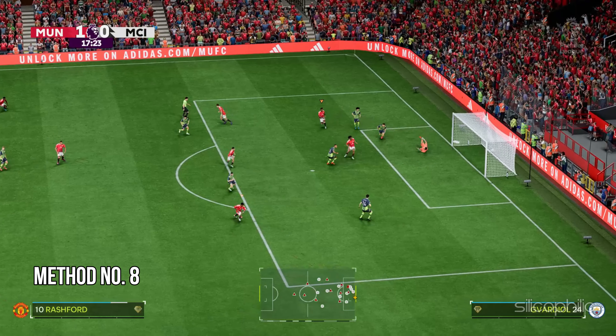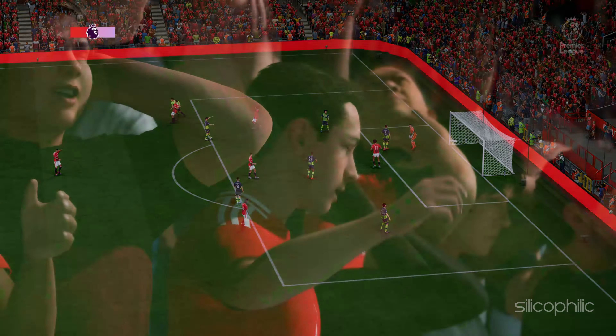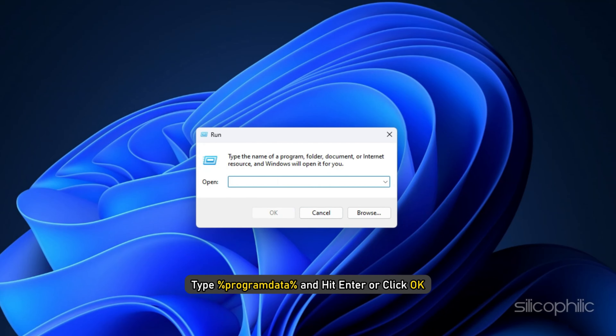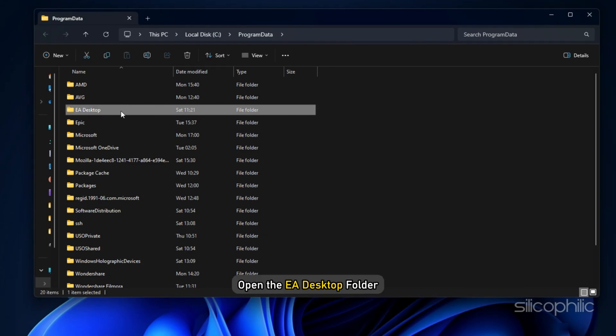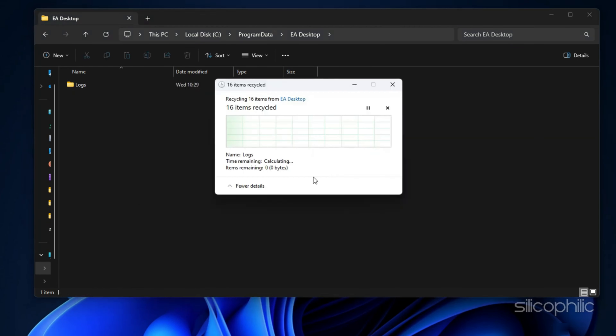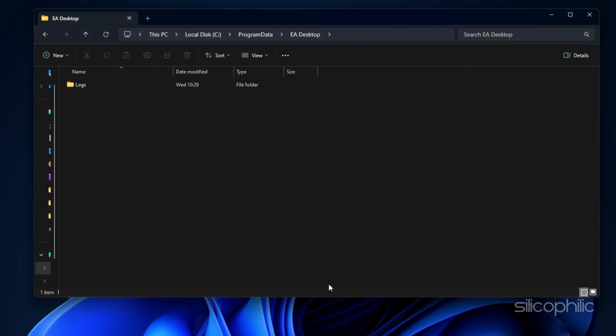Method 8: Delete program data. You can delete all game saves and start afresh. To do that, press Windows + R to launch the Run utility. Type %ProgramData% and hit Enter or click OK. Open the EA desktop folder, then delete all the folders inside it. This should delete all the game saves but can fix the issue.